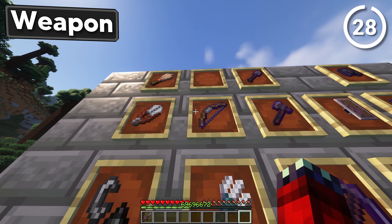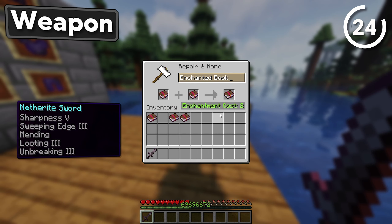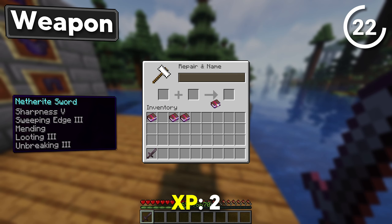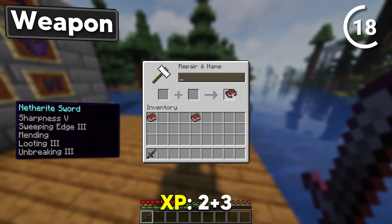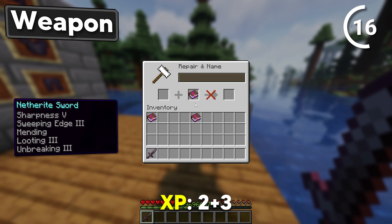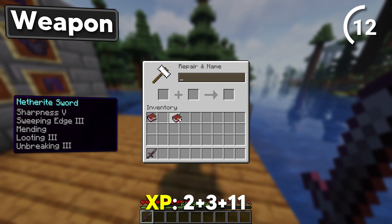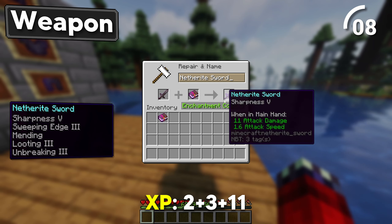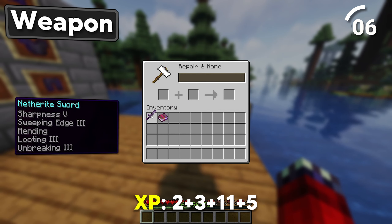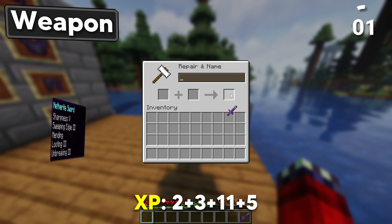Next up, old reliable — the sword. Put Sweeping Edge 3 and Mending together. Combine Looting with Unbreaking. Then throw book 1 and book 2 together. You can then add Sharpness 5 straight to the sword itself, then combine the sword with the final book for the literal best sword in Minecraft.